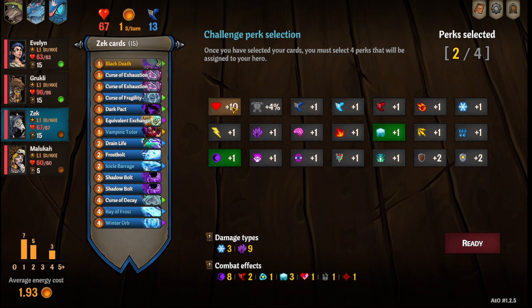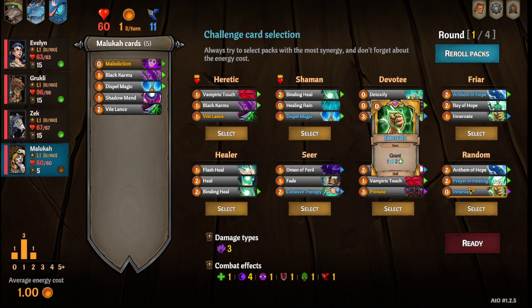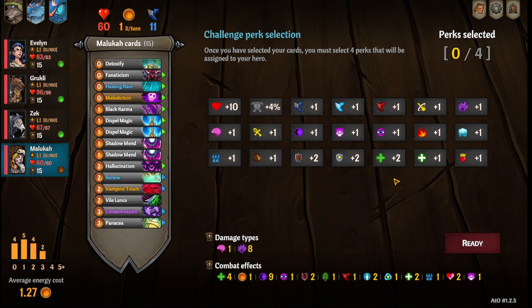Going dark cold HP and speed for Zek. For Muluca: Devotee, re-roll Bowman, spell it, and we take Condemnation. We go dark region, fatality, and I think we're just going to have her be a little more bulky with HP.